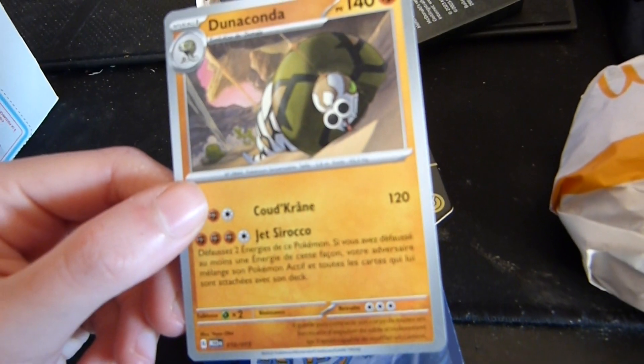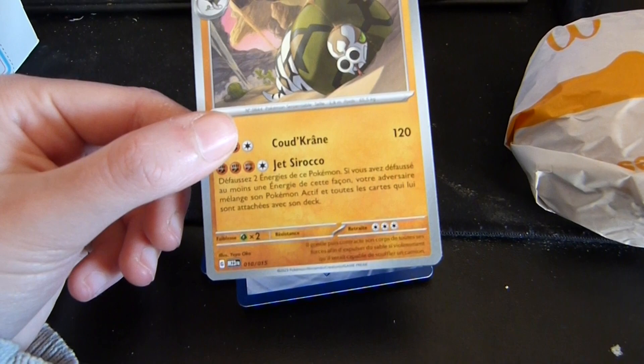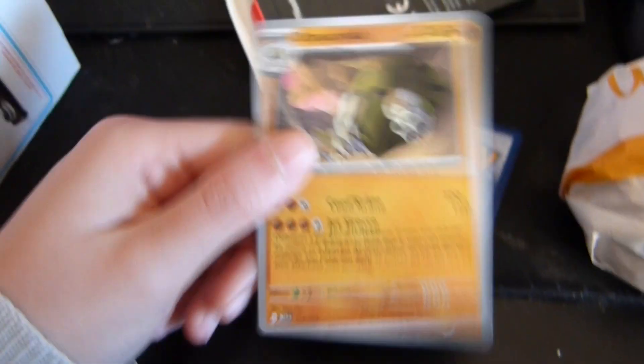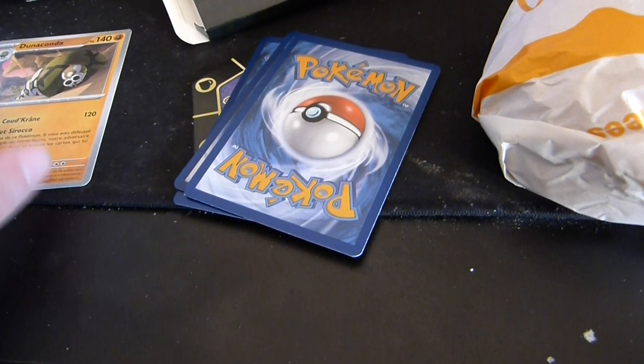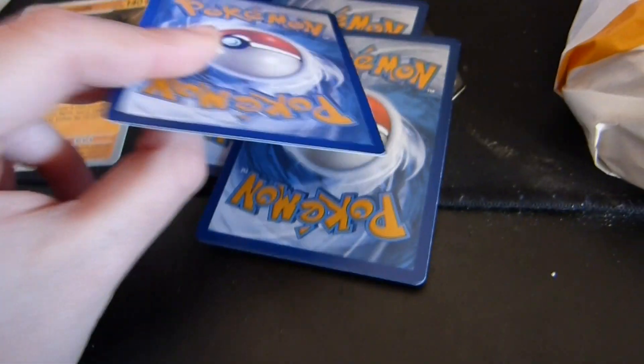Dunaconda — this is the French name. These are the French names. I don't even know where to look. What is this? I feel old. The card looks good — it looks like an original card with very thick bezels, like one of the very first Pokemon cards ever made. But it's ugly. The Pokemon sucks — it's like a snake anaconda thing.